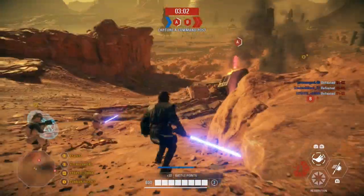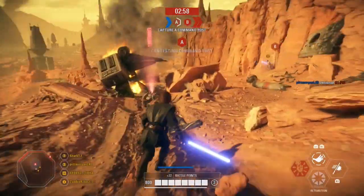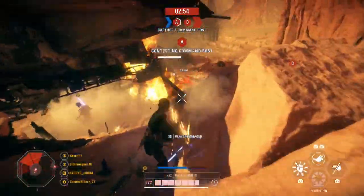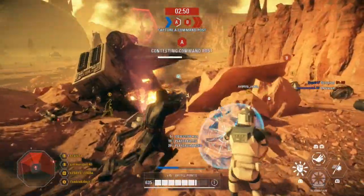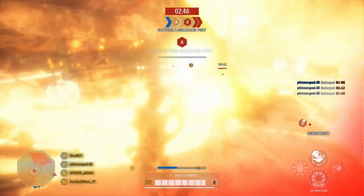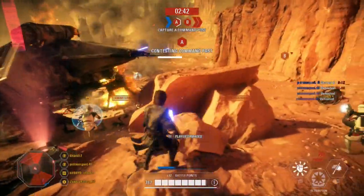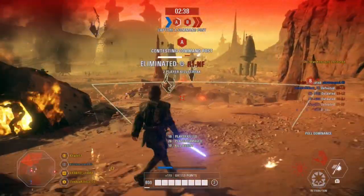Hey guys, we just recently received the October update for Star Wars Battlefront 2 that adds a new map to Ewok Hunt just in time for Halloween. Within this update we also received a few new updates for Instant Action including Clone Commandos and the ability to play 32 versus 32 bots on PC along with a handful of other AI improvements. So today we are going to take a look at everything in Instant Action that was included within this update.